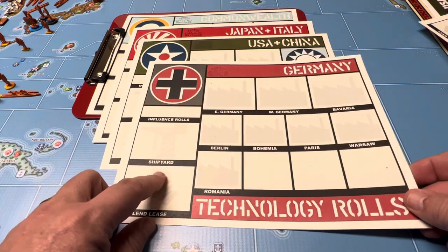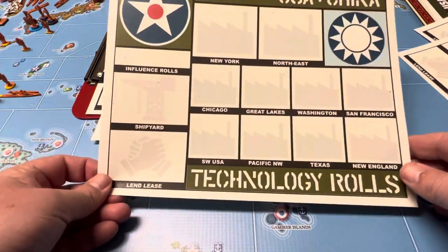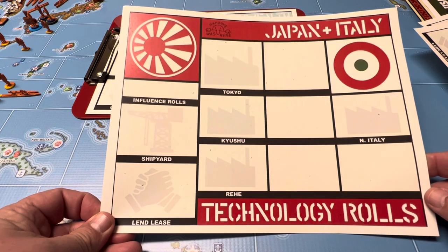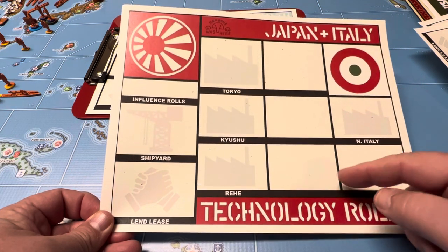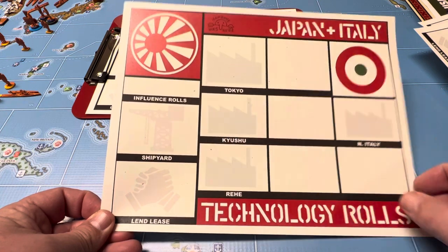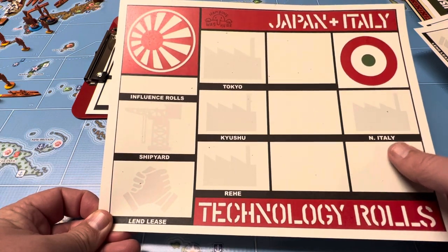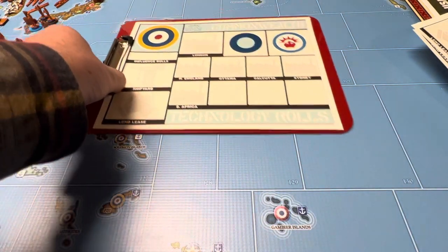I think we actually have a second Germany format that's a little different with the roundel. And of course there's the US. Japan and Italy I put on one because neither one has a super amount of factories. Japan could possibly, if they take Calcutta, use some of the blank boxes for that. Italy, even if they build another one in Rome or snag one from Cairo if the British is so kind to build them one there. And then of course the Commonwealth.